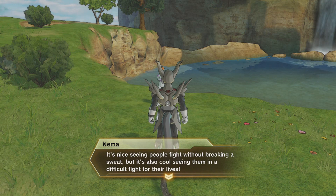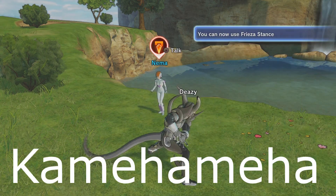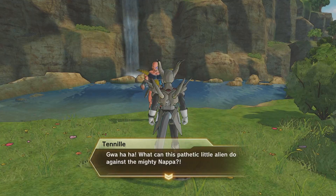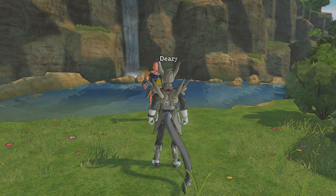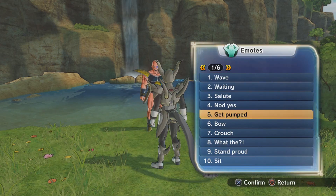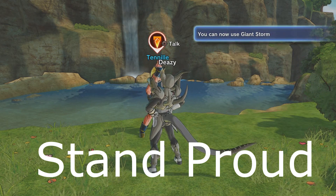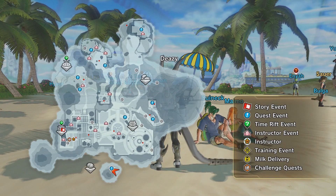Next we're going to the area where Tien is as an instructor. Talk to Nima again — now she's dressed up as somebody else. Do the Kamehameha in front of her and you get the Frieza Stance emote. Then go over to Nelly again — he's dressed up as Snappa. At first I thought you had to do Gallic Gun because he mentions Vegeta, but you actually have to do Stand Proud. Then you'll get the Hellstorm emote.